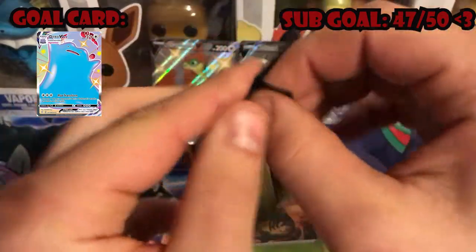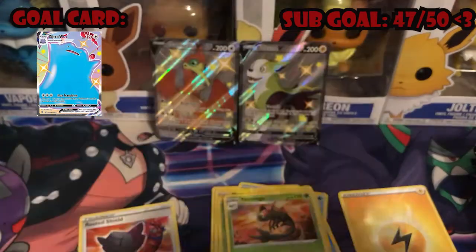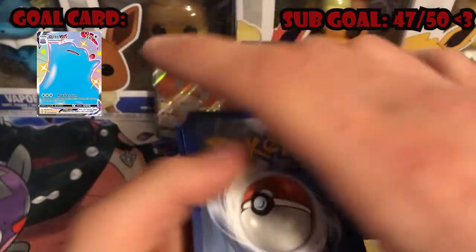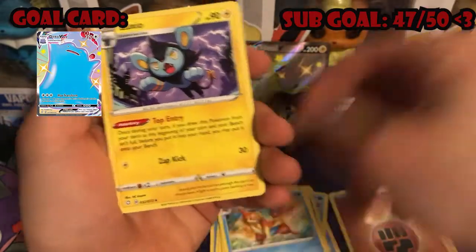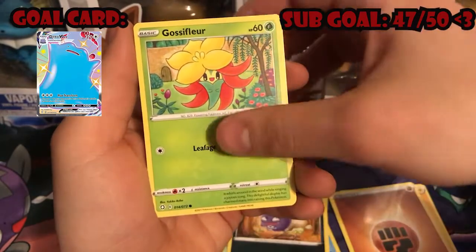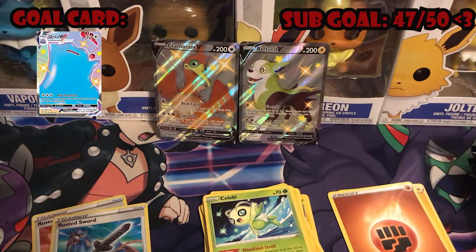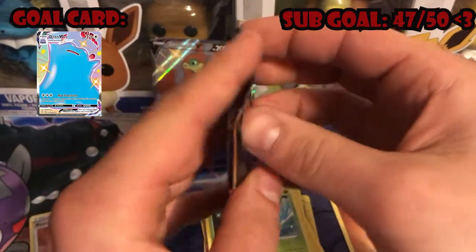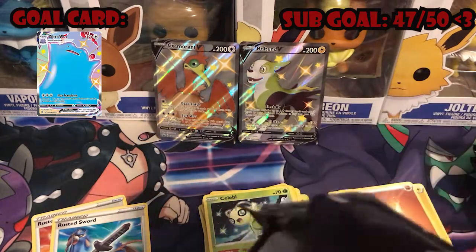Next up Toxtricity pack. Code card — if you guys redeem those code cards, let me know what you get down in the comments, I'm always curious. Flotzel, Rusted Sword, Luxio, Rowlet, Chewtle, Morpeko, Koffing, Glassifier, Glassifier reverse holo, Trapinch, and a Celebi. First two packs of Shining Fates — very anticlimactic. Shining Fates usually gives a little more but we'll keep going. Two dead packs in a row out of ten, that's kind of rare.